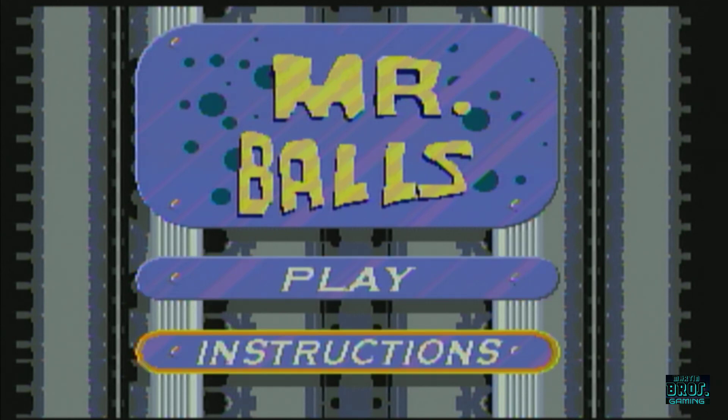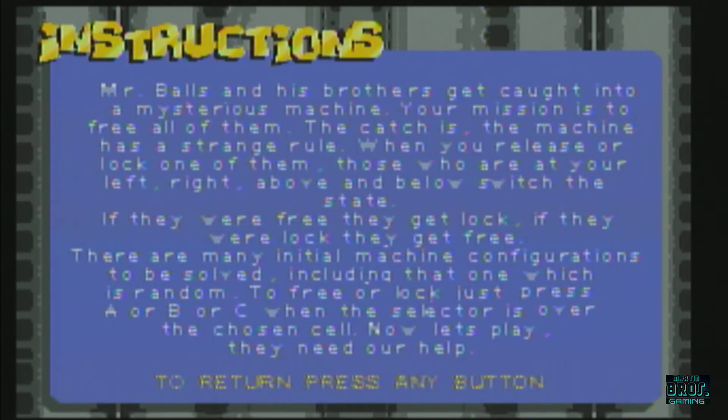Mr. Balls and his brothers get caught into a mysterious machine. Your mission is to free all of them. The catch is the machine has a strange rule: when you release or lock one of them, those who are at your left, right, above, and below switch state. If they were free they get locked, if they were locked they get free. So there are many initial machine configurations to be solved, including a random one. To free or lock, just press A, B, or C when the selected button chooses a cell. Now let's play!